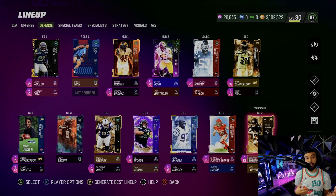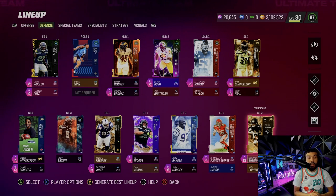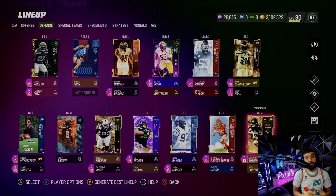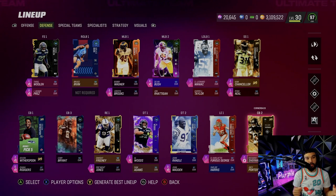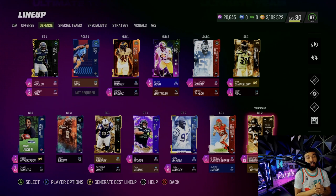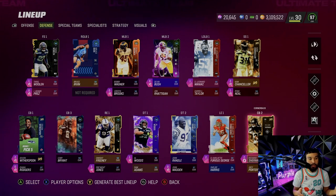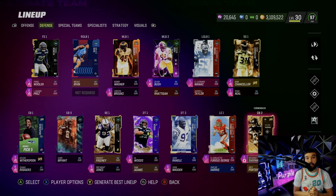A lot of you guys running the Seahawks theme team have been running the 95 Richard Sherman and saying he plays like a gold 99, so it's great that he got updated abilities. Golden tickets are around the corner and should be coming out soon - the Seahawks are getting Greg Olsen and some other people. Thank you guys so much for watching, don't forget to like and subscribe. We just hit 800 subscribers - appreciate all the love and support, have a great day!